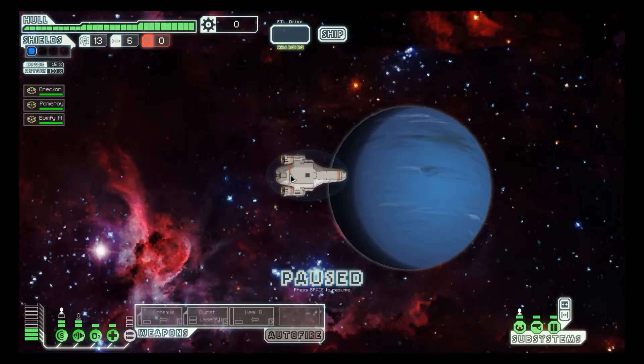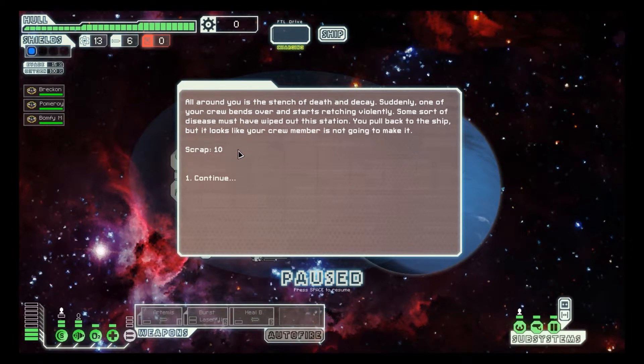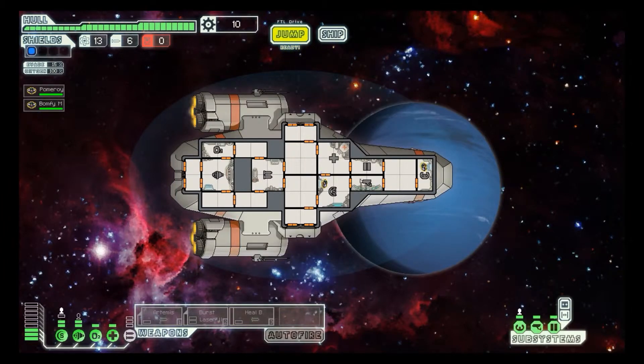Where we're going, I don't know — but we're going there. You arrive near a damaged and dilapidated space station. It appears to be abandoned, but you detect faint life signatures on board. Board the station and look for survivors — suddenly, one of your crew bends over and starts retching violently. Some sort of disease must have — you pull back to the ship, but it looks like your crew member is not going... Are you kidding me? Did I really just lose some crew? That is so stupid!